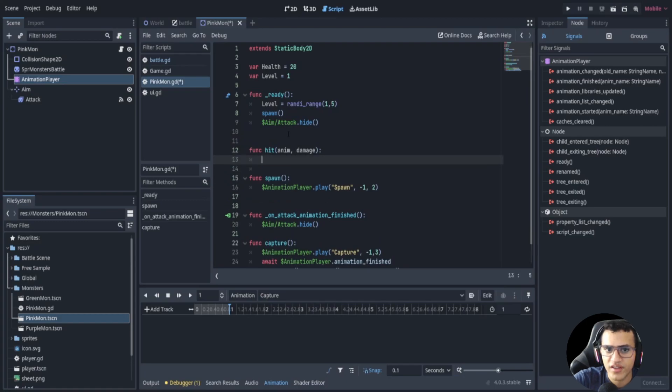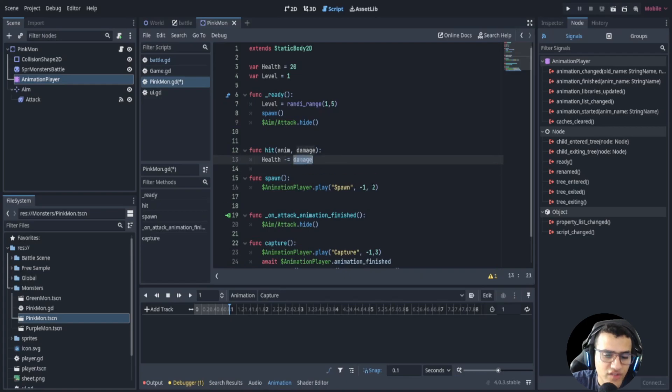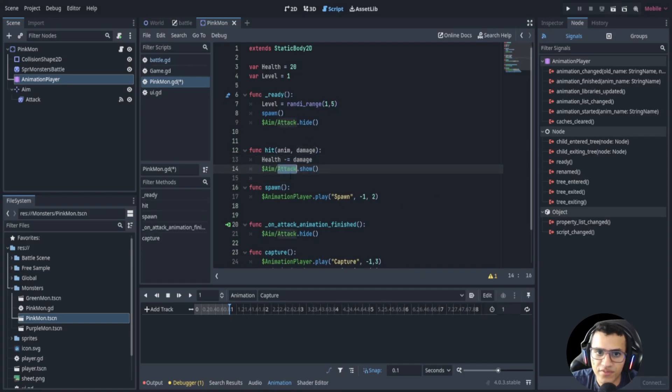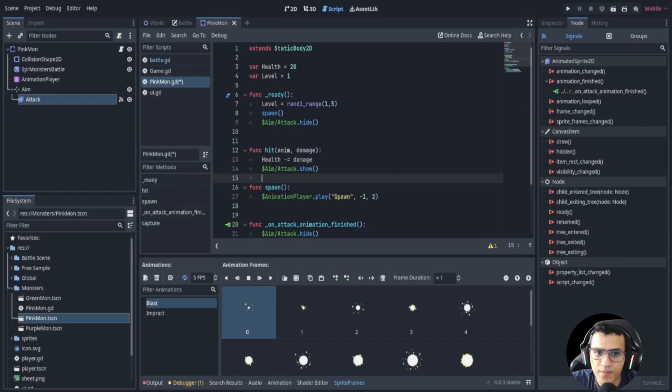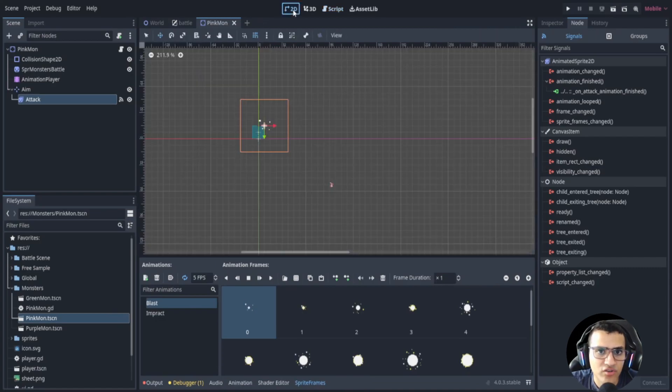Next up is the function hit. We pass through an animation name. We want to show the attack and also show the damage. So health -= damage to subtract the damage, then show the attack node, and play the attack animation: aim_attack.play(anim) — where anim is the animation we pass through, either 'blast' or 'impact'. That's pretty much it for our Dokimon setup.